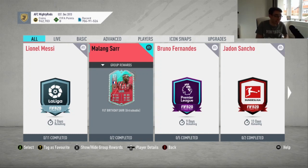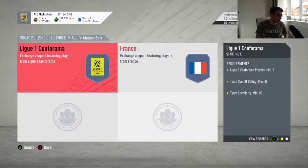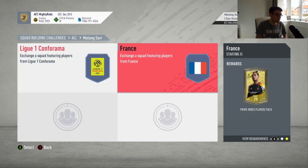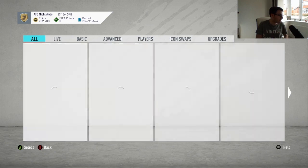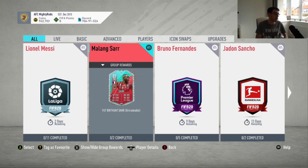On the face of it, he looks fantastic — 87-rated card, good nation, good league. In terms of what you need to do for him, it's two 85-rated squads. The packs you're getting in return are a Prime Mix Players Pack and a Prime Electrum Players Pack, both of which are tradeable, which is pretty nice. And you have 5 days to do this SBC, which isn't too bad.